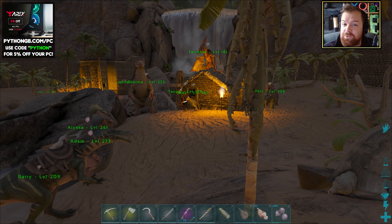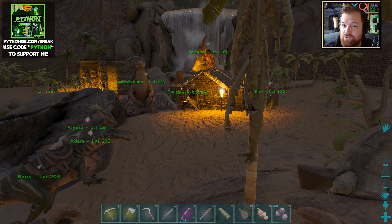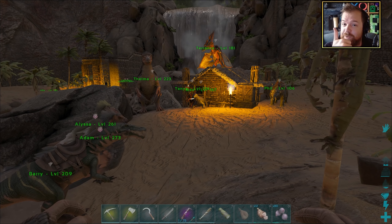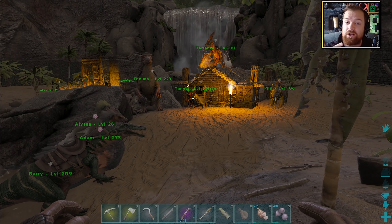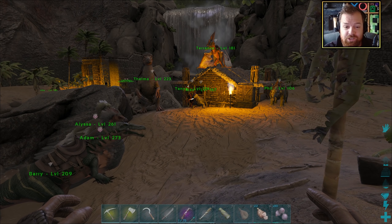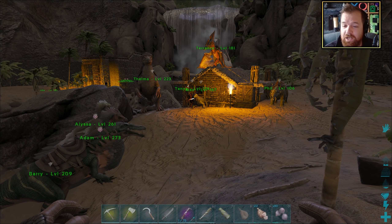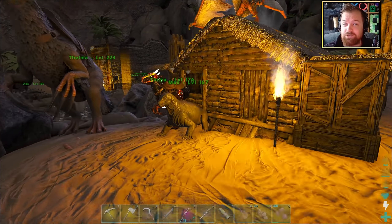Today, we are going to be taming a couple of decent resource dinos. The dinos we're going for are the Triceratops, so we can get a good amount of berries and therefore narco berries for narcotics. And also the Beelzee Buffo, aka the Ark Frog, because those guys are fantastic at getting a large amount of cementing paste simply by killing bugs all over the place. It's going to be a taming episode today and I hope you guys are excited for it.